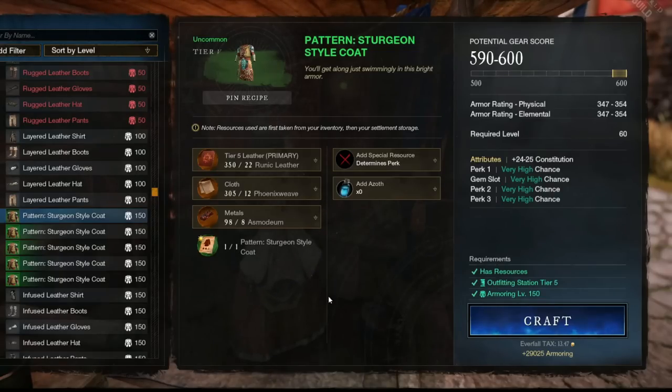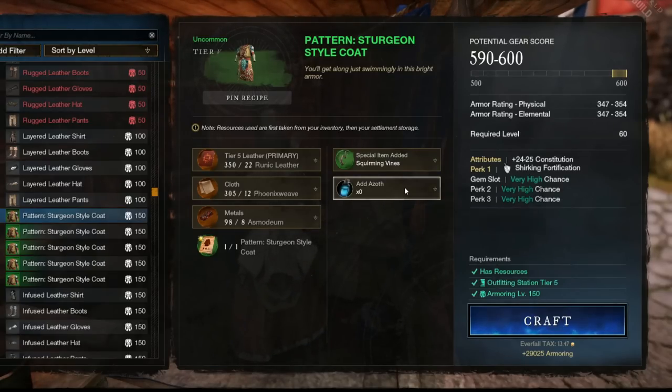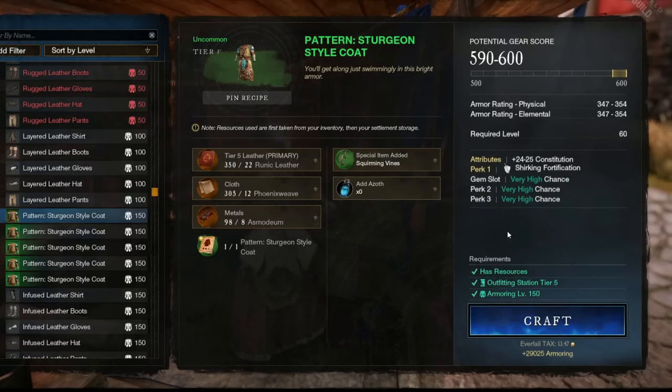Well, here's what surprised me. I mostly ignored these green patterns during the PTR, but I bought one on live and immediately was blown away. I assumed they were low-level versions of the same armor as the 600 gear score orange variants, but man was I wrong. These are essentially the event gear with a built-in Timeless Shard, but even better.